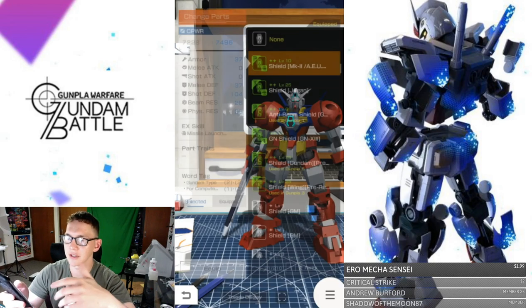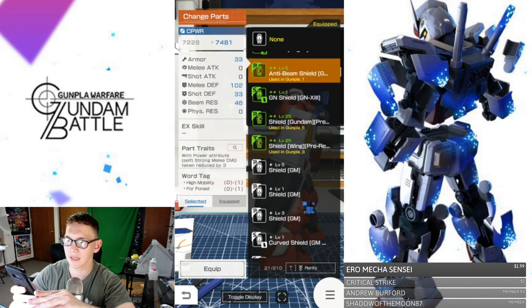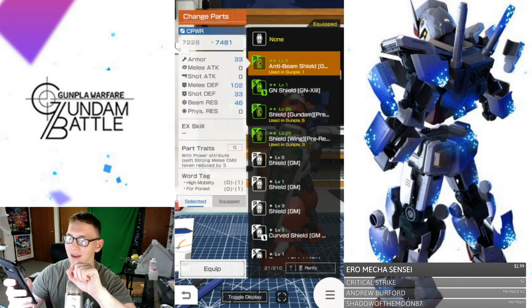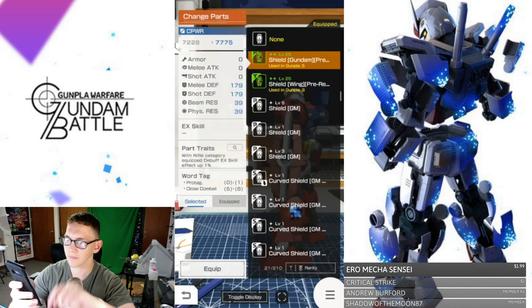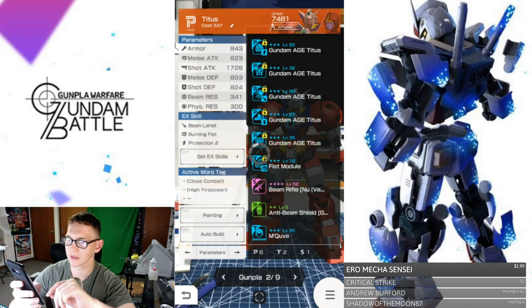Let's also look at a shield — we're going to want a really good shield to complement the rest of this mobile suit. I don't really have any good shields at all; I haven't been lucky to pull any three or four-star shields. Let's take a look at the EX skills — I don't really want missile launchers. Looking at this one's parts trait: with power attribute self, strong melee damage taken reduced by 3. We are a power attribute, so getting strong melee damage reduced by 3 — I don't know if that's a stat point or actual damage, and it doesn't seem that great on the surface. So as of right now these are not going to be the best items, but let's just go ahead and throw one on — we're going to get the anti-beam shield.